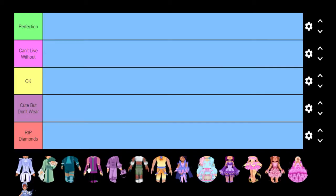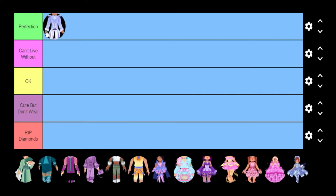Let's start with the Winter Guardian set. This set is my favorite set and I wear it so often that it became my most used set in the game, so it's going in Perfection. The next set is Spring Cherry Blossom. I liked this set for the springtime, mainly because of the name Cherry Blossom which is in bloom in spring, so it's going in Cute But Don't Wear.